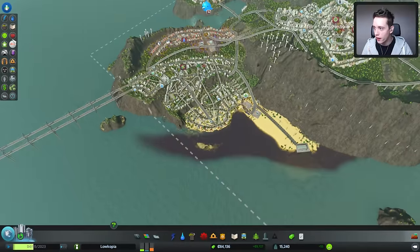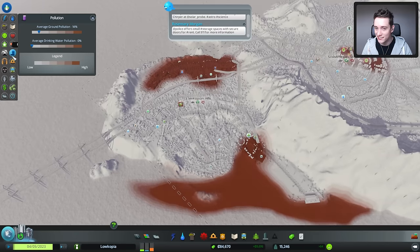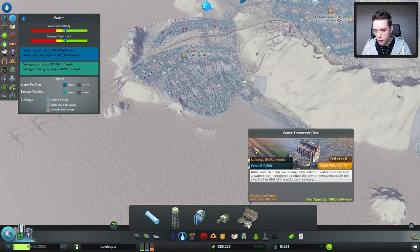If you take a quick look at the pollution right here, it's not that great. So let's have a quick look at how this thing works. "Don't want to pump raw sewage into bodies of water, you can build a water treatment plant to reduce the environmental impact of the city" — it purifies 85% of the pollution.